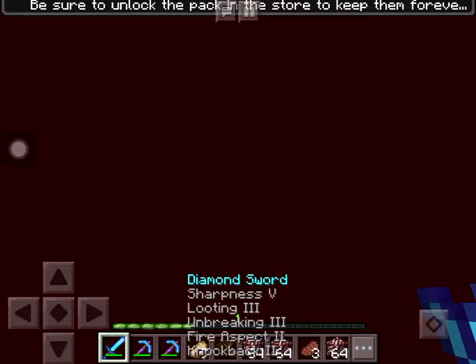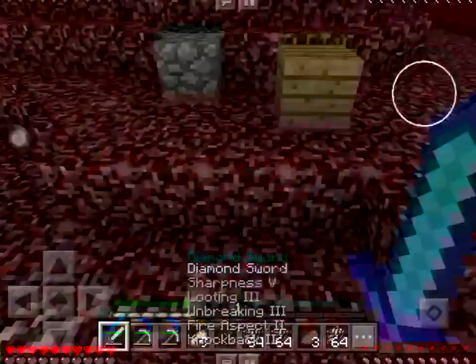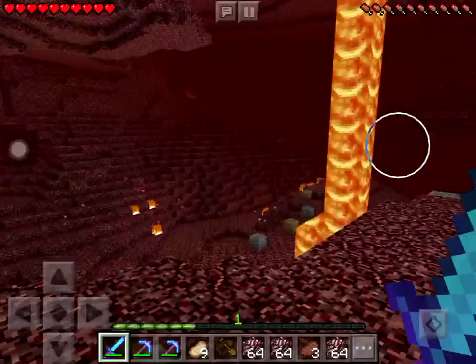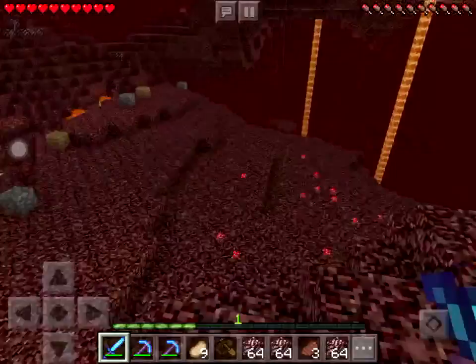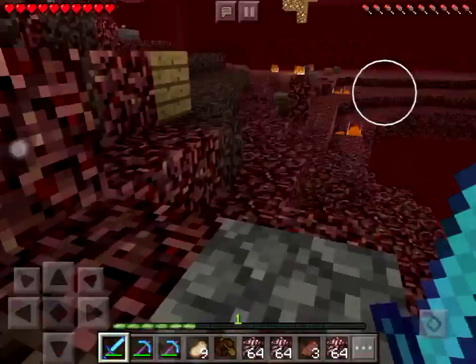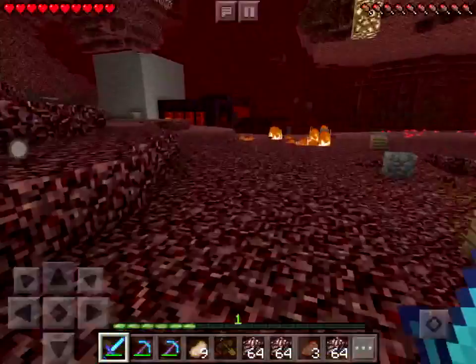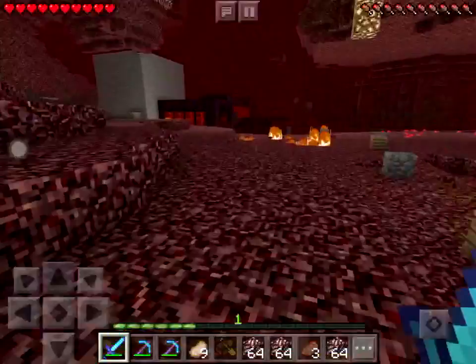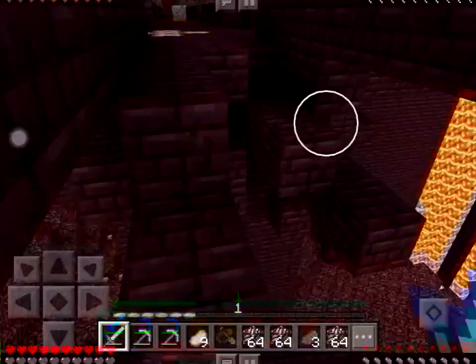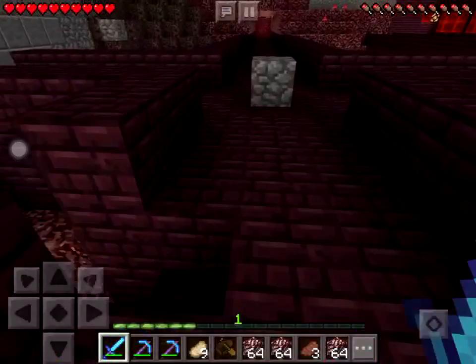One thing that's really annoying in this update — in version 0.15.10 — you always get that notification saying to be sure to use the Minecon skin texture pack. I just ignore it and it's not that loud in my opinion. Also, when I came back here during my journey I gathered a little bit of XP — I didn't die — I just gathered a few levels but I used them for something.